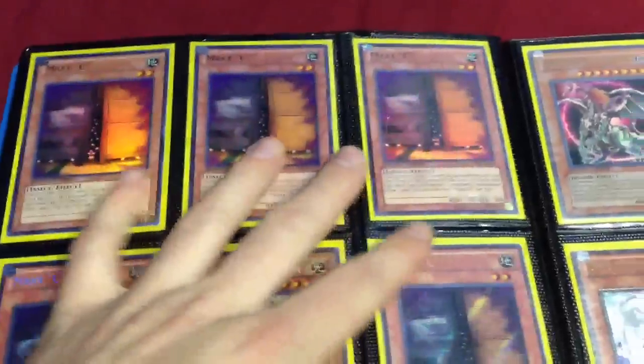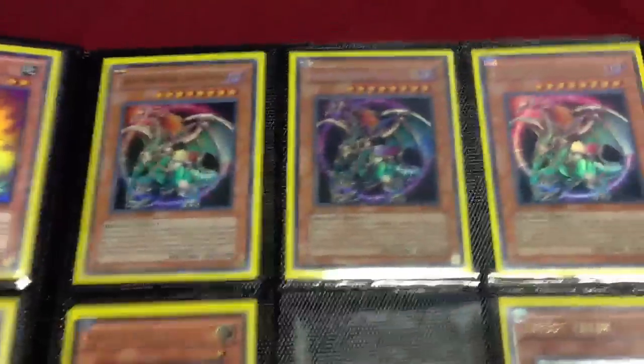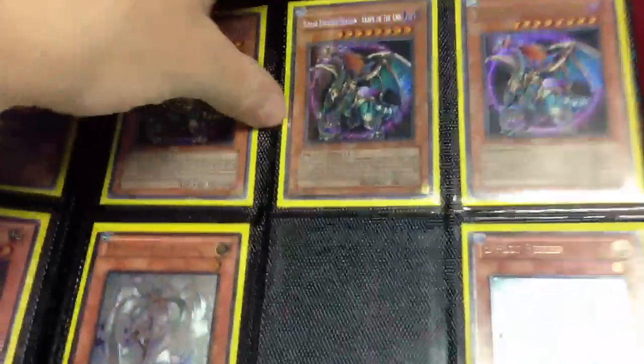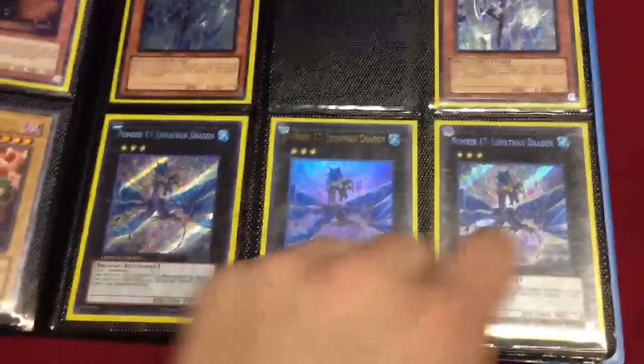I have five Maxis. These ones are Supers, these ones are Secret. Secret Judgment. Five Rare Force Raiders — it's a playset. This one's Secret First Edition from the original pack. Ultimate Veilers — pretty hard to find. Ultra, two Secret.